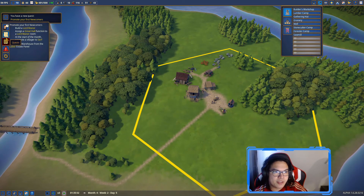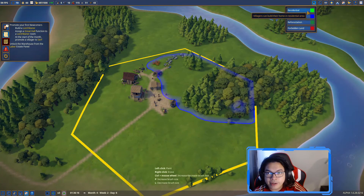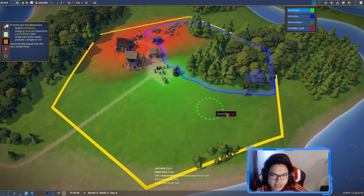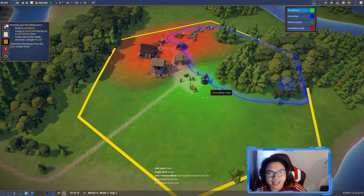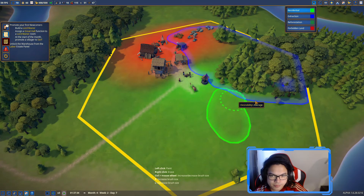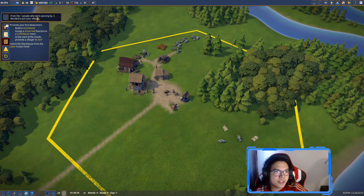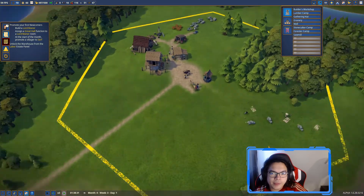The first quest is to promote your first newcomer. I think the first thing we want to do is build a residential area. Red areas indicate low desirability - you don't want to put your residents there. We're going to put them somewhere where desirability is high, close to the market. People passing by will see and join us, then build their own houses.